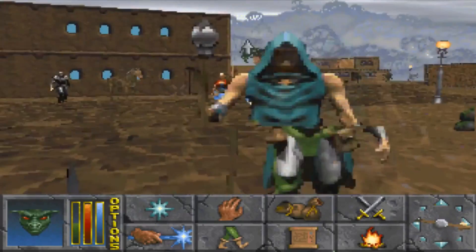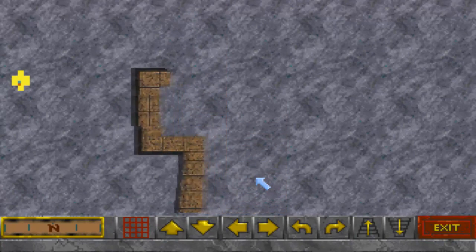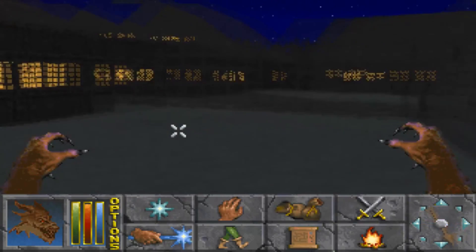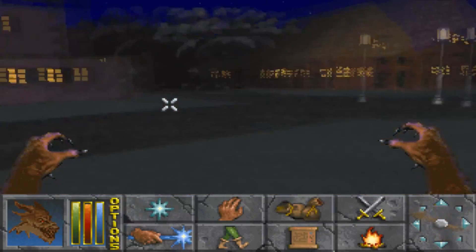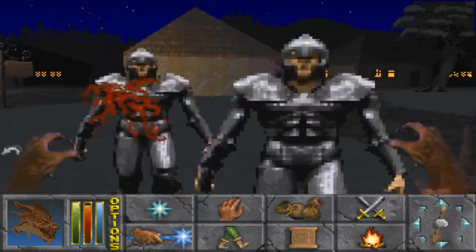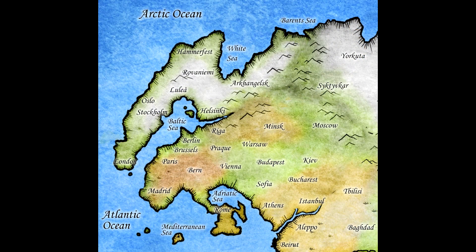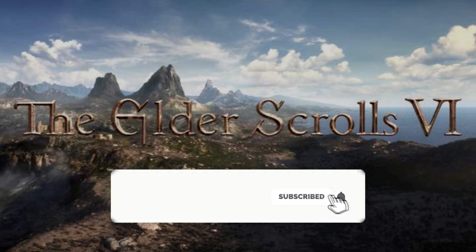Nobody knows the story because nobody under the age of 25 has played it — except that one person in the comment section currently writing a comment to impress everybody. For the other 99.999% of the population, this is Elder Scrolls II Daggerfall remastered as a Skyrim mod in a playable state, set on the continent of Tamriel. We can travel between the two provinces, High Rock and Hammerfell, where Elder Scrolls VI is based. Let's give the video a like and we can begin.